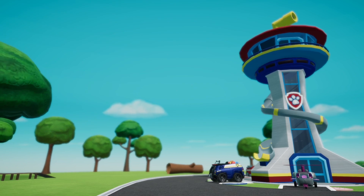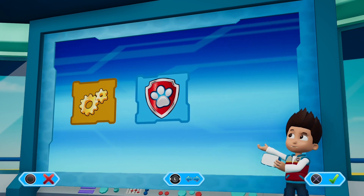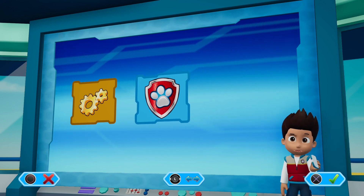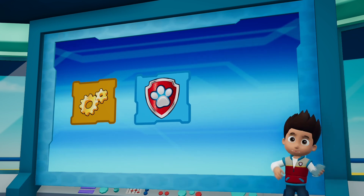Let's roll! All paws on deck. Pups, we've got rescue missions waiting. Time to check out our missions. To activate the mission computer, press the X button. Paw Patrol to the lookout!